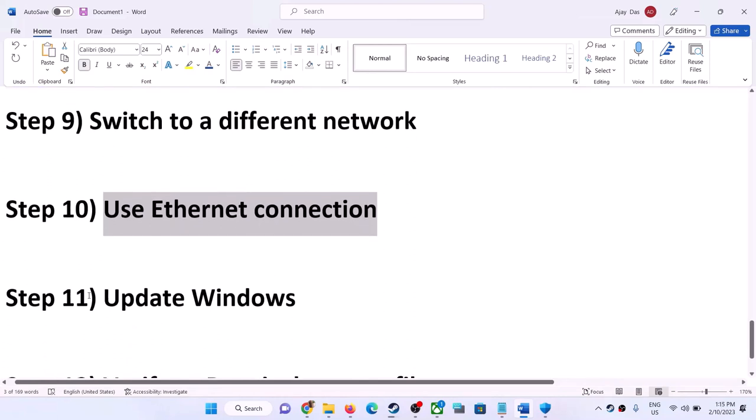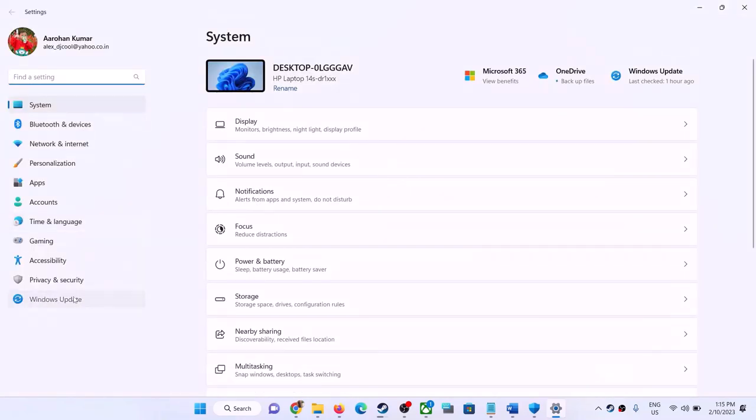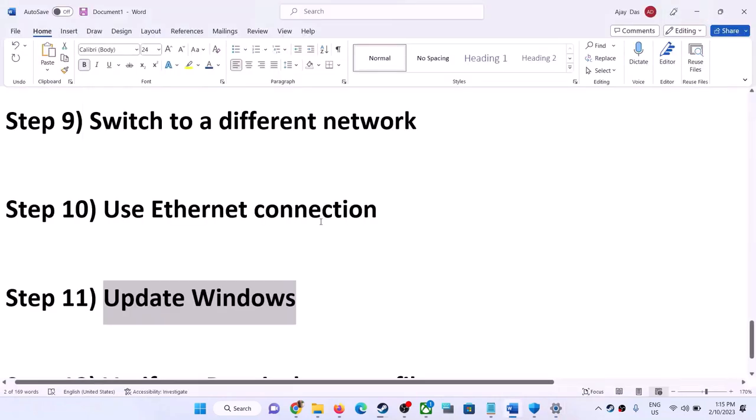If you are still facing the problem, update Windows to the latest version. Go to Windows Update, click Check for Updates, and once all updates are installed, restart your computer and then launch the game.